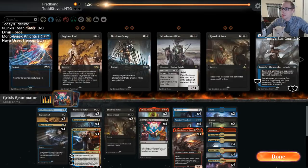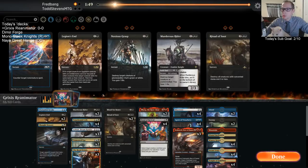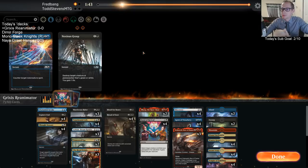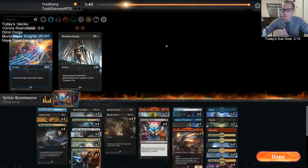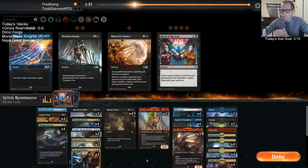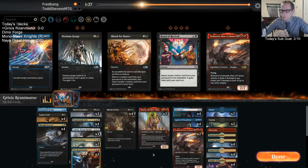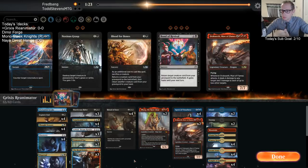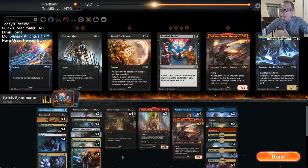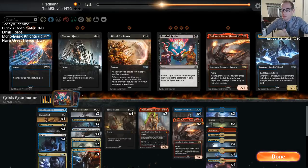After sideboard, we're going to play Disdainful Stroke, all the Ashioks, and Unmoored Egos. I also feel like maybe I should have three Tomebound Lich and four Scions in the deck instead of four Lich and three Scions. Turning into Grixis control.